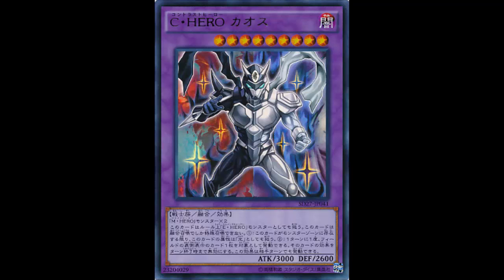You can Miracle Fusion into this card. The way a Masked Hero deck pumps out Masked Heroes — you know, you have Acid on the field, you Mask Change into Dian, you attack, summon Shadow Mist, Mask Change her into Dark Law — your opponent kills your monsters, now you have a bunch of Masked Heroes in the graveyard. Miracle Fusion and you just summon Contrast Hero Chaos: a 3000 beater with a great effect.